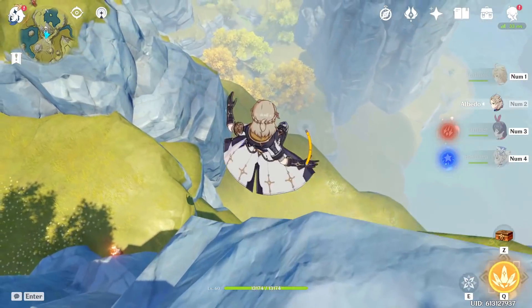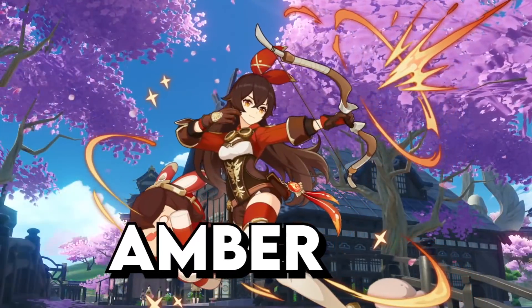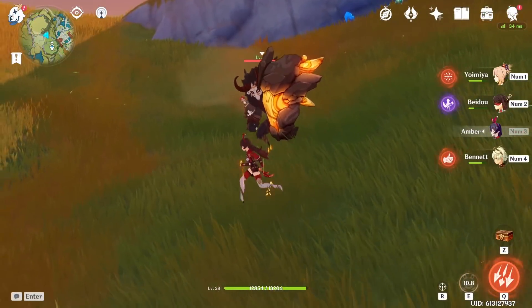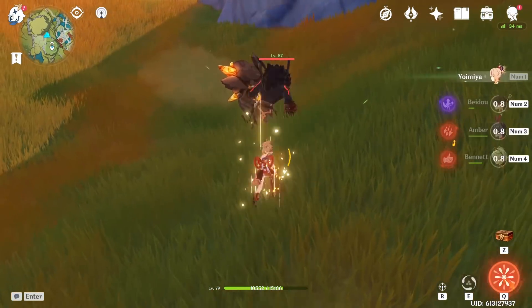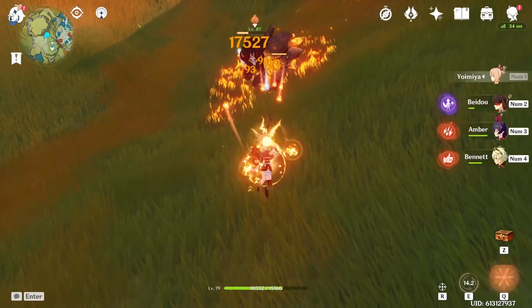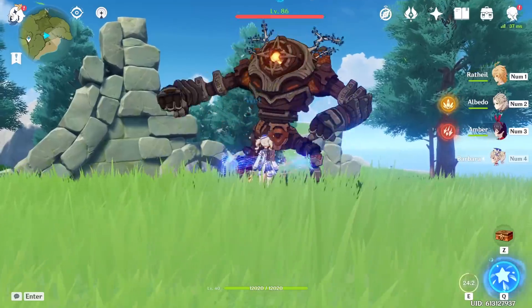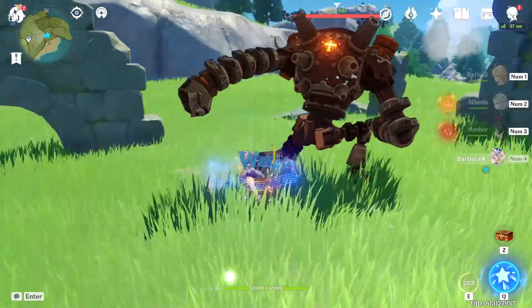Use Baron Bunny's taunt to hit shielded enemies' backs with anyone without breaking the shield first. Apply wet status by getting close — yeah, that's it.